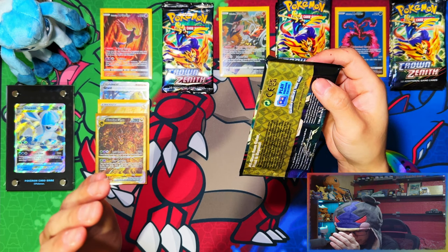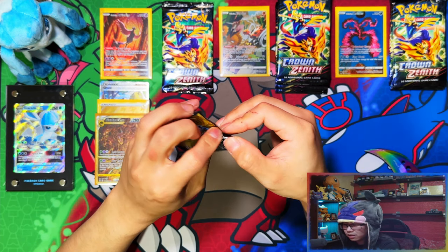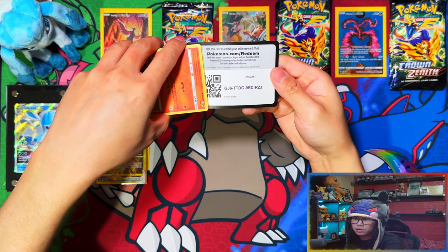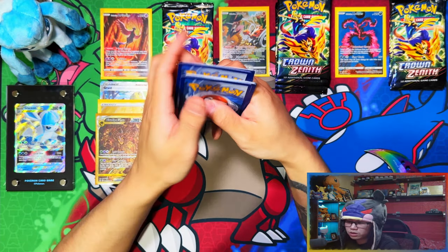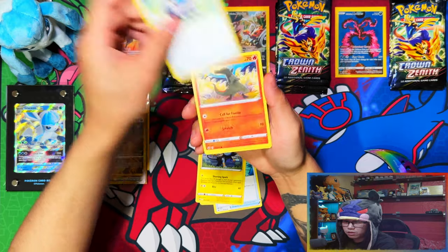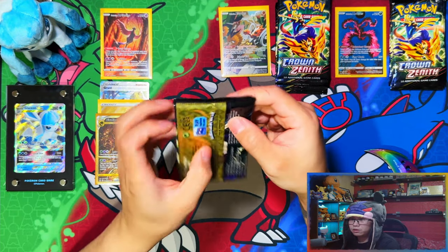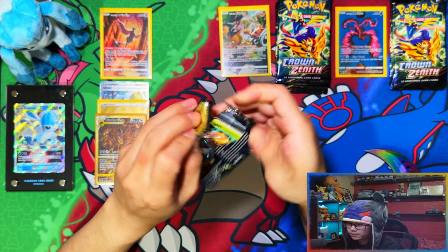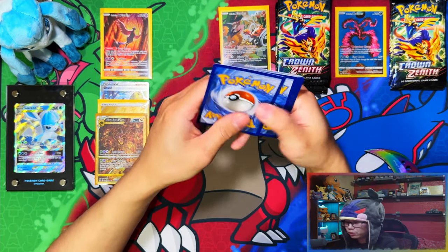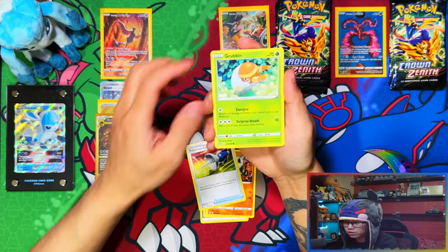Before we get into the fourth pack - three for three guys in Articuno! I think Articuno has hands down already won. I've pulled the most expensive card three times! I'm happy because I can trade it off when it comes to singles after May, which I believe should be the last month for Crown Zenith products. That Giratina can pay for Arceus or one of the other gold cards. Reverse Lapras in the last pack - I would take that 100%.